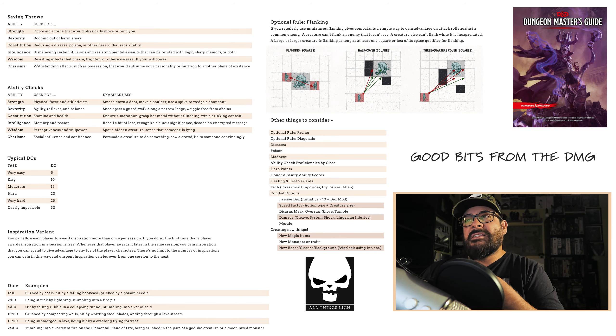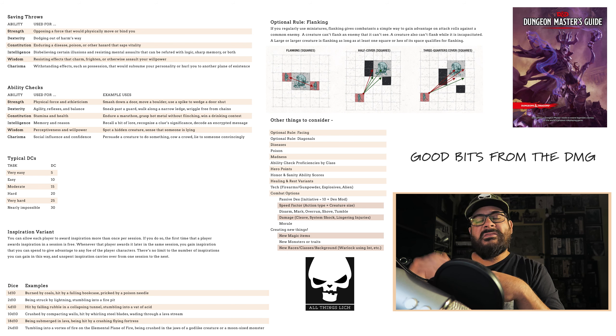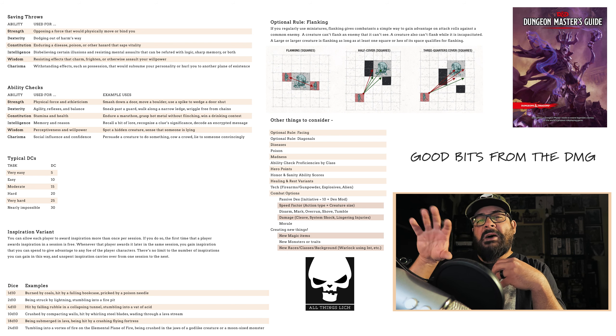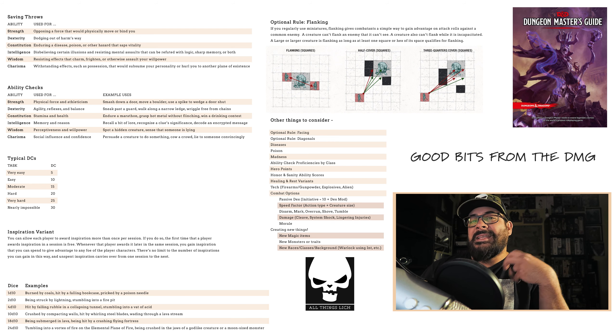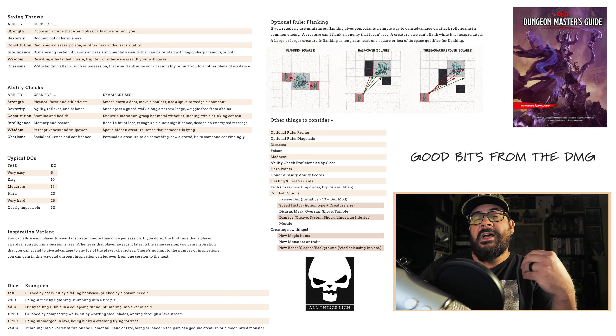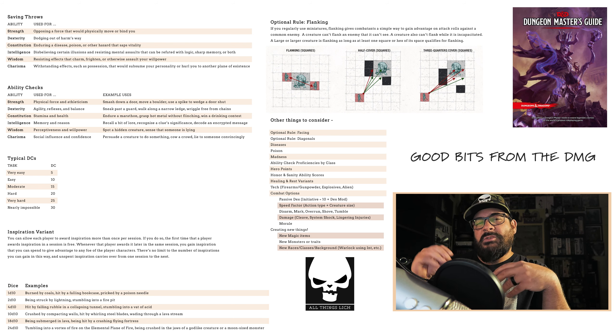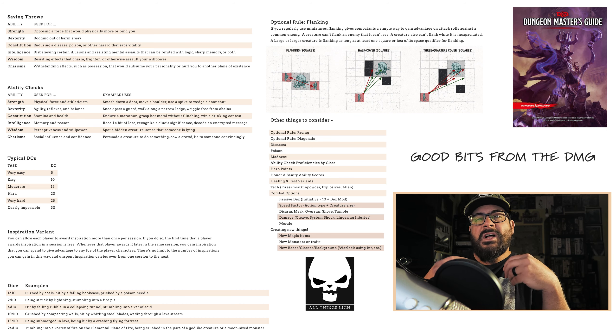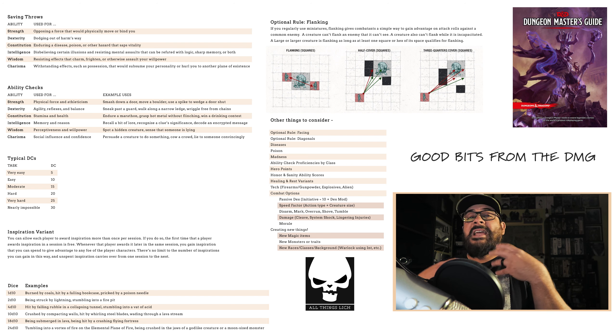Everything on screen are things mentioned in the DMG. When we get towards the end of this video and I talk about other things to consider, I am just going to talk about the headings and sections that are there. There are paragraphs and paragraphs of stuff written about each of these things. So if you are looking for some rules or ideas and searching the internet, take a look at the DMG. A lot of this stuff is towards the back of the book where you get into Dungeon Master options — create a monster, create an encounter, those type of things.